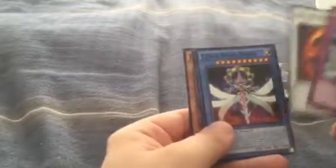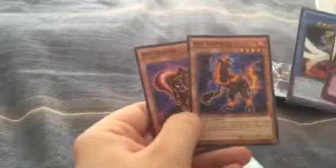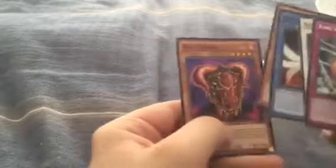For the first pack we got King Synchro, Red Wyvern, Cyber Angel Vrash, Red Sprinter, Red Gardner, and Machine Angel Ritual. Not too exciting — let's see if we have any luck with pack number 2.